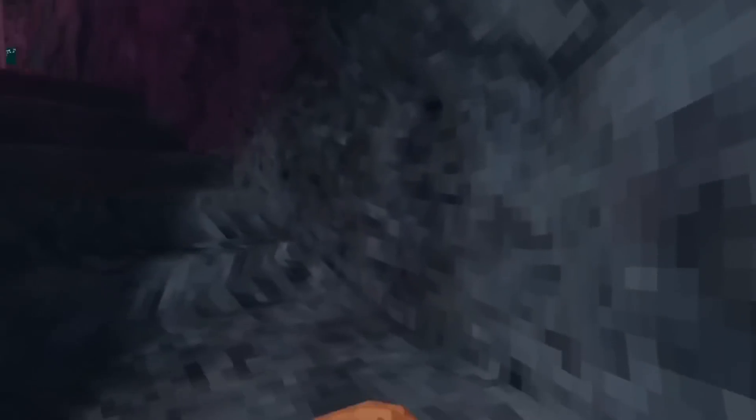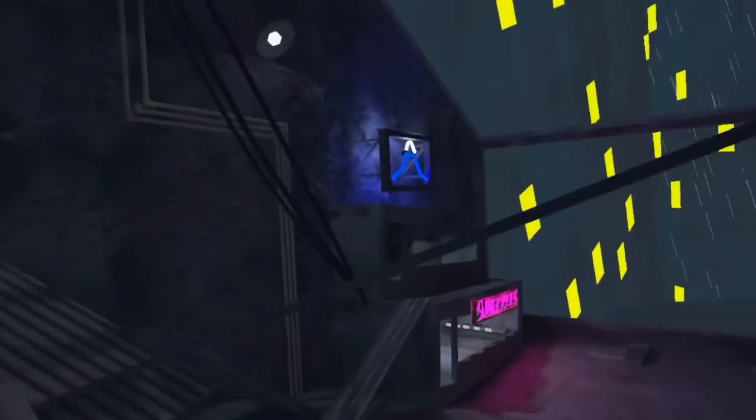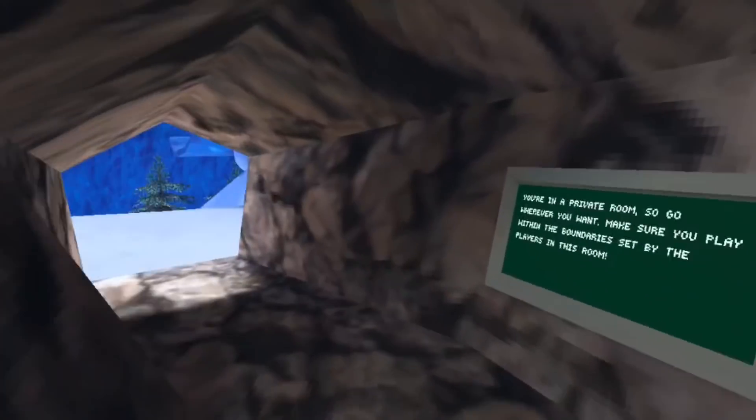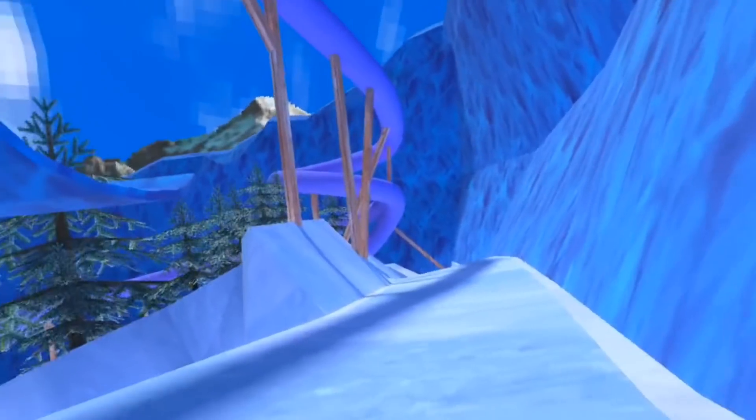Hello everyone. Since the mountains map is not in beta anymore and it's in the live version so everyone can play it, a lot of people that didn't know how to get the mountain map in beta would like to do the wall surf. I figured out a way on how to master it so you can do it every single time.